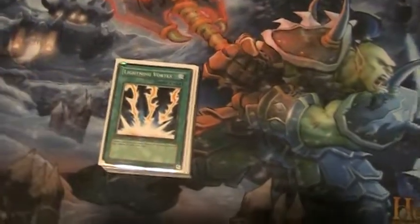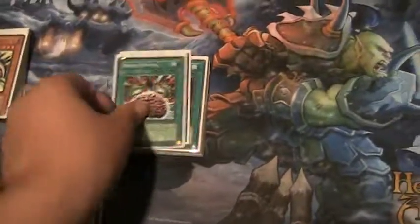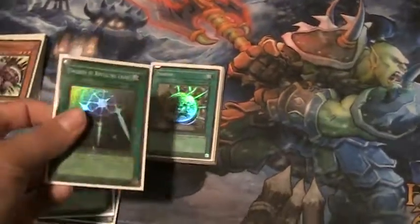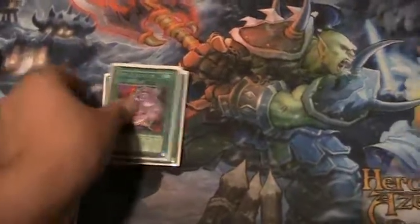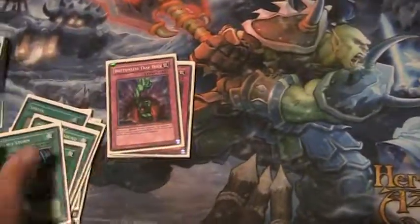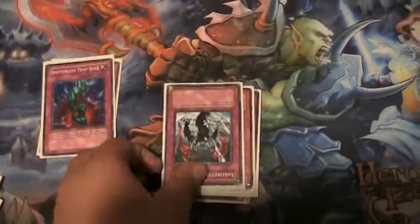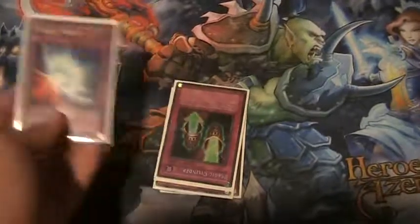For spells: one Mystical Space Typhoon, one Enemy Controller, one Giant Trunade, one Brain Control, one Fissure, one Foolish Burial — good for double Treeborn Frog, Swords of Revealing Light, Shrink, Smash, Monster Reborn, Pot of Avarice, and Heavy Storm. For traps: two Bottomless Trap Holes, two Sakuretsu Armors, Mirror Force, Magic Cylinder, Catapult Turtle, and Torrential Tribute. That's the Monarch deck.